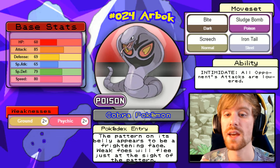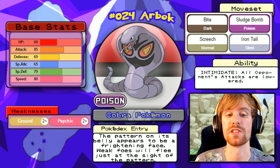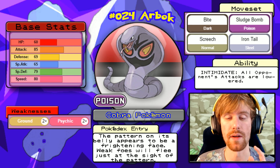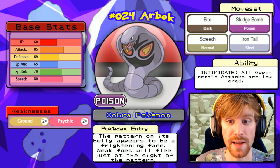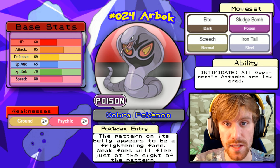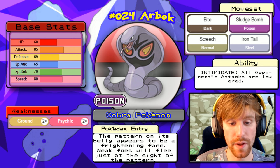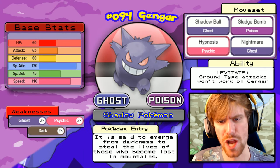Next we look at Arbok — another great matchup for Nidoking. It's a pure Poison type, weak to Ground, so Earthquake from Nidoking will hurt it. However, we need to make sure Nidoking doesn't switch in on Arbok because it has Intimidate, which will lower Nidoking's attack. If Intimidate doesn't hit us we can one-hit KO with Earthquake, but its Iron Tail could also hurt Nidoking, so we need to be quick.